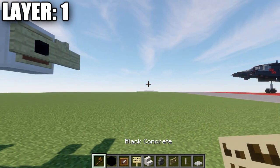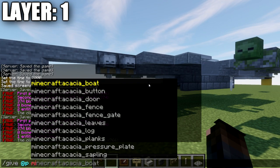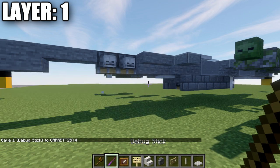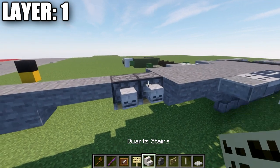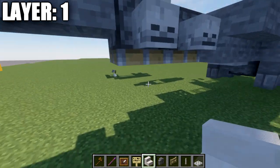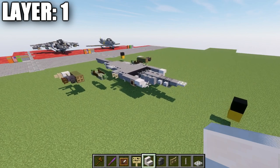That concludes layer one. For Java players, type the command: /give @p minecraft:debug_stick. Pressing tab should autofill. Use the debug stick to right-click the pistons on the bottom to remove that wood portion. Don't touch the other pistons yet — updating the block above them will revert them to their normal state. We'll come back after the next layer. That concludes layer number one — let's move on to layer number three.